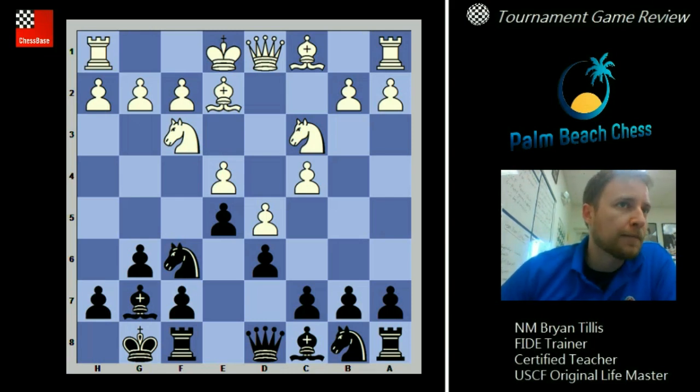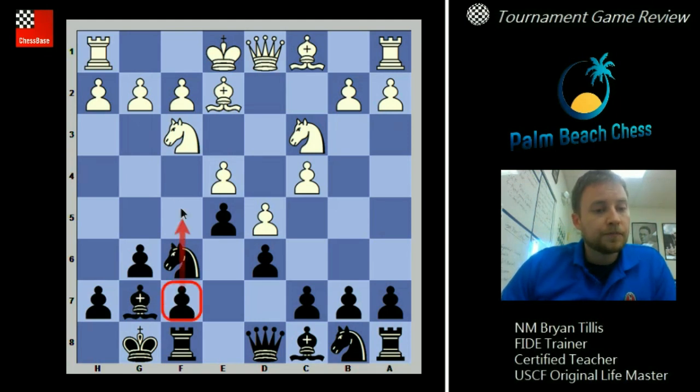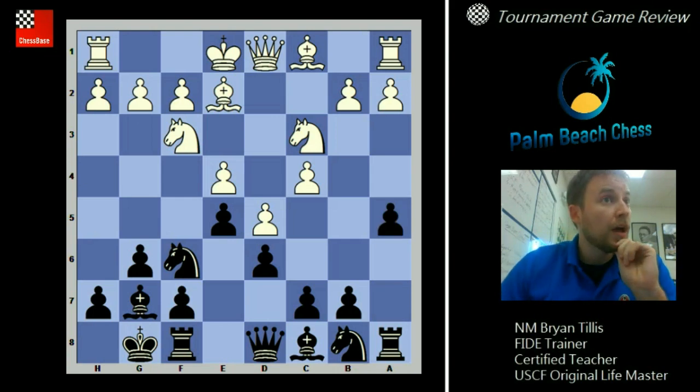Where is the point of impact in the pawn structure for black? Not d6, not c6 — if you ever play c6 with black you're looking for a positional grind and you're gonna lose. You play on the king side, you want to break down the center. White's entire game is going to be based on breaking it down on c5; your entire game is going to be on f5 and going after his king on the king side.